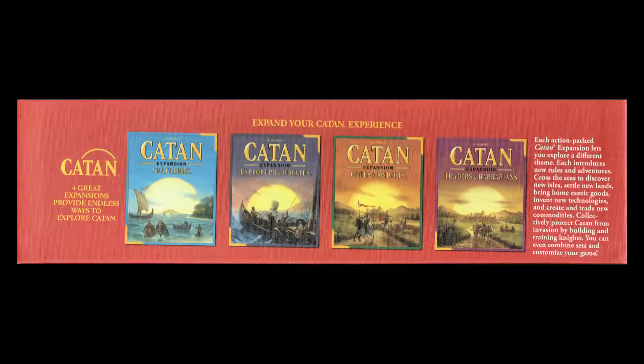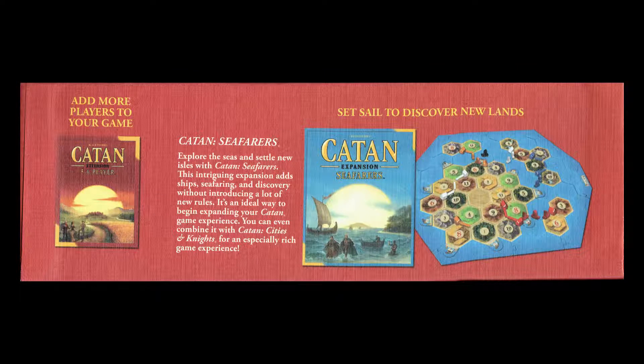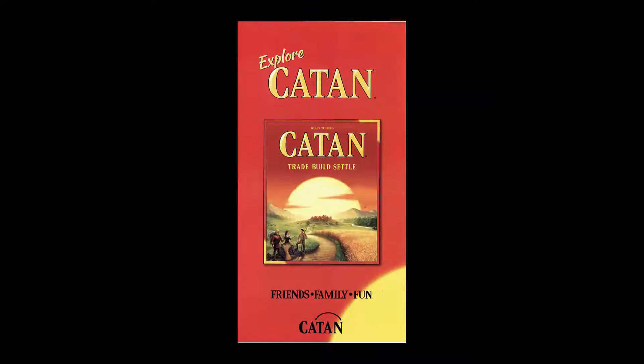Embark on a quest to settle the Isle of Catan. Guide your settlers to victory by clever trading and cunning development. Use resource combinations — grain, wool, ore, brick, and lumber — to buy handy development cards and build roads, settlements, and cities. Acquire your resources through trades, cards, or lucky dice, even outside your turn. But beware.